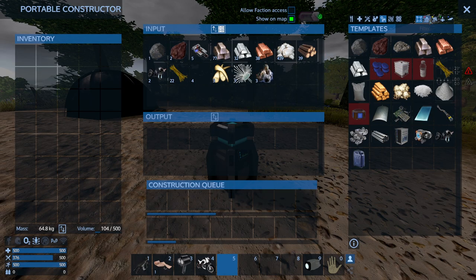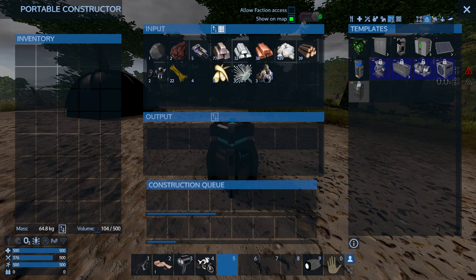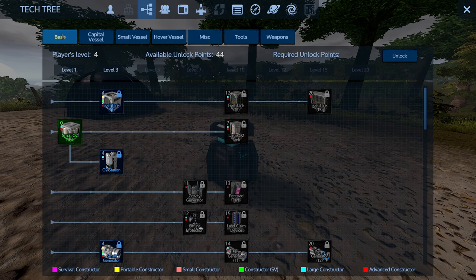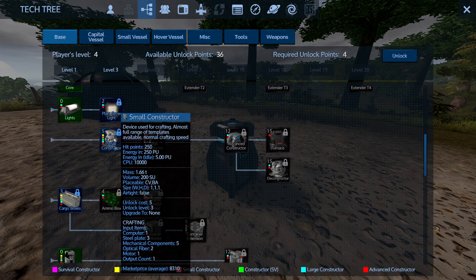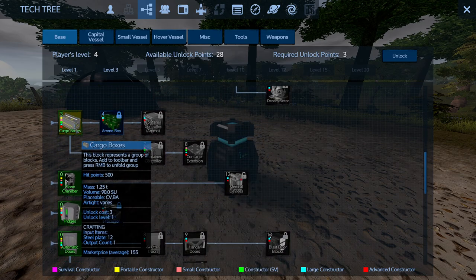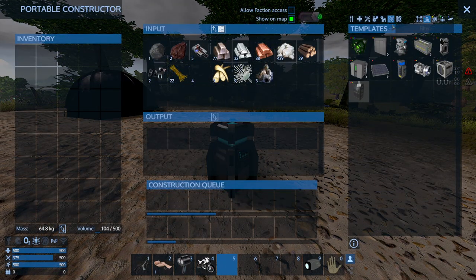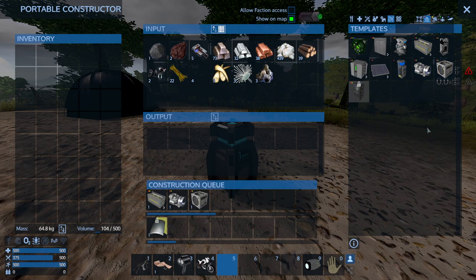After the core is in, I'm going to select placeable on bases, go into devices, and unlock a few things. I'll open up the tech tree on F3, select base, and unlock the fuel tank, the generator, the small constructor, the cargo box, and the food processor. Now I'm going to craft a cargo box, a small generator, and a fuel tank tier 1.